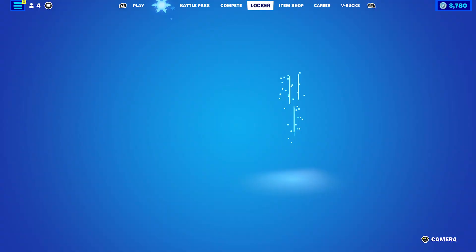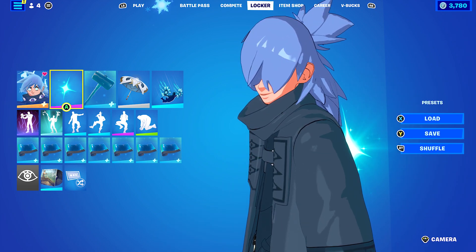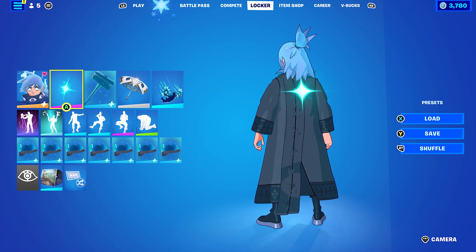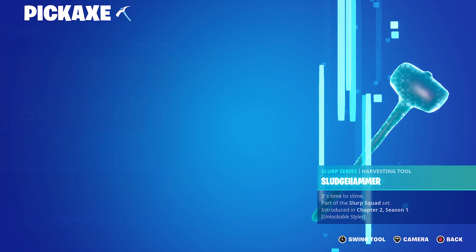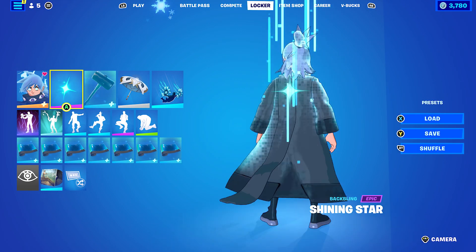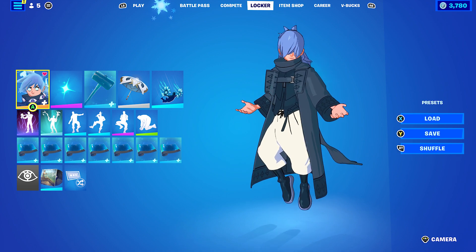Let's move on to the fifth combo. I decided to use the Shining Star back bling — a shiny combo to go with his hair colour. His hair colour is quite unique so I don't have back blings, pickaxes, or wraps that go perfectly with it. Pickaxe is the Sludge Hammer using the Ripley style, and then the wrap is Ripley, just to go with a blue theme. His eyes go blue, so it's pretty cool.